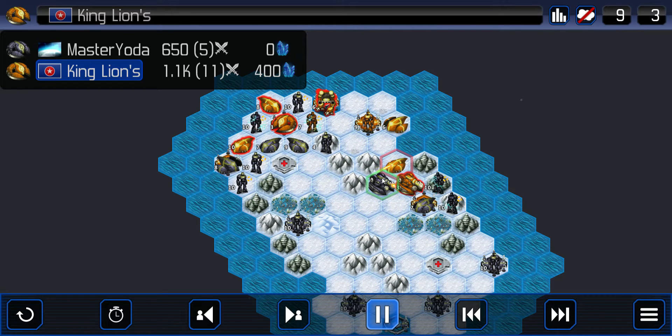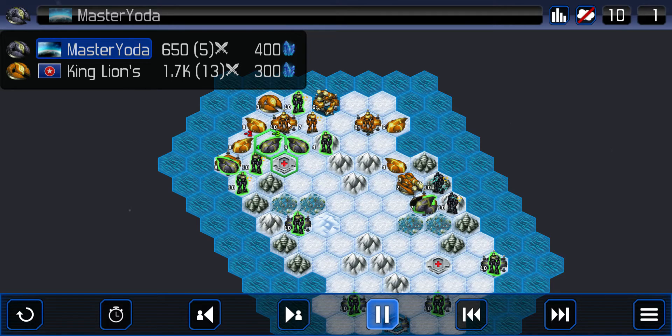He's pushing up this way. Plasma down — good. But I think he needs to be focusing on these very strong base threats. This mecha is right next to this walker — he can attack it. This has been very tough for King Lions ever since Master Yoda capped that one base. Master Yoda is going to cap this base now with the mecha. And I think he's going to take this walker down. Walker goes down.